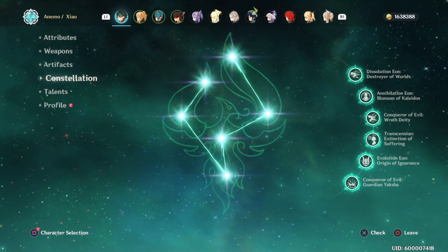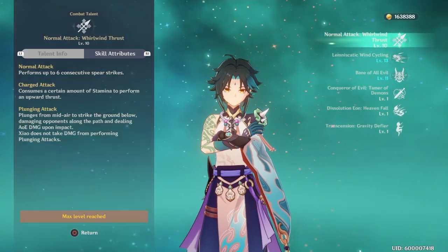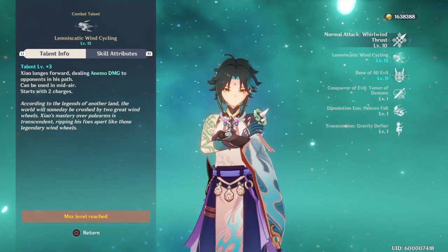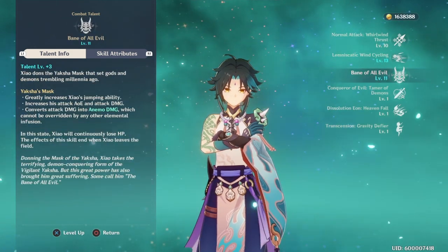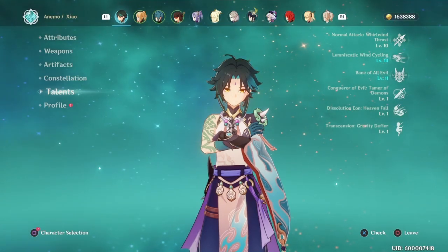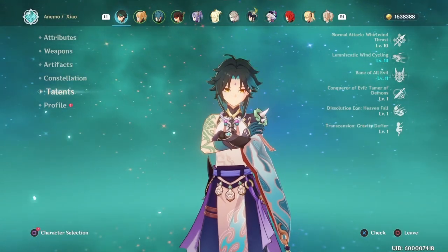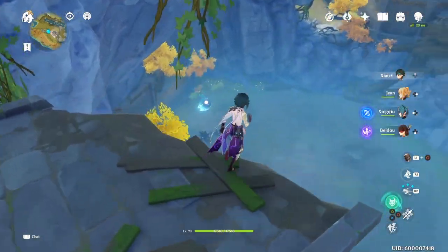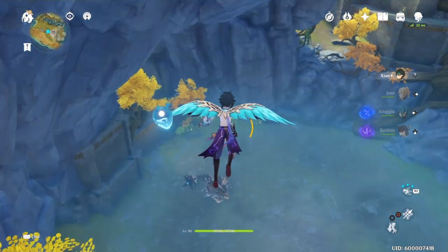He's C6, as you guys can tell from the videos. This is where the investment is kind of nutty — I have level 10, level 13, level 11 on the talents. I'm only four Shadows of the Warrior away from him being fully maxed out and fully invested. Let's go ahead and get into the first boss: the ancient Primo Geo Bishop.